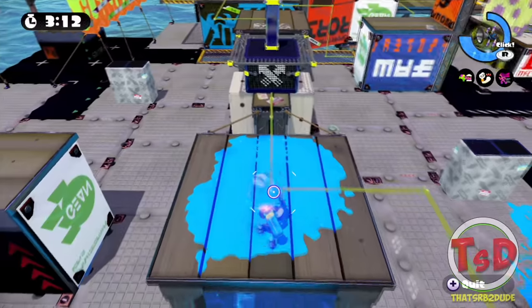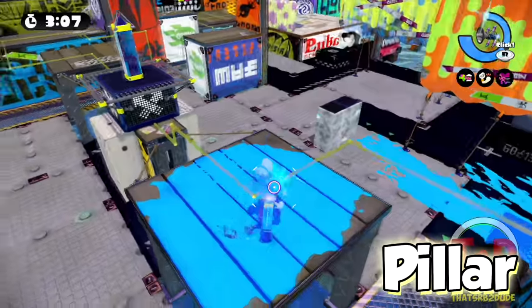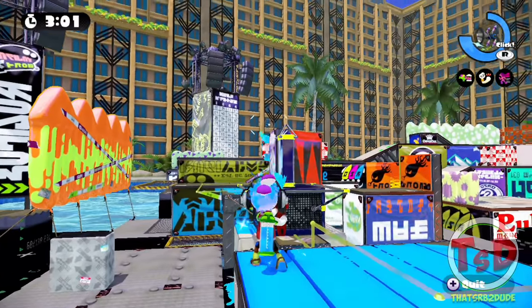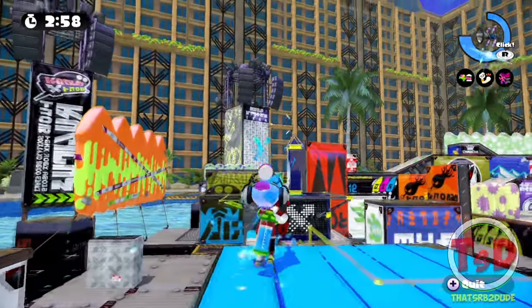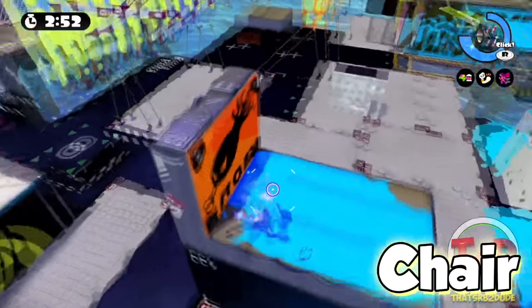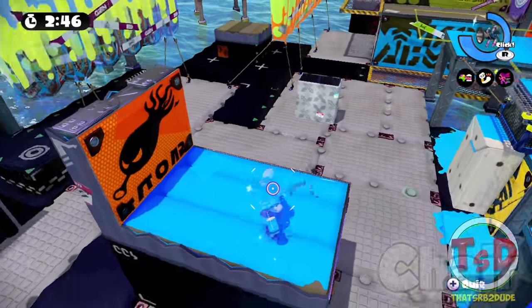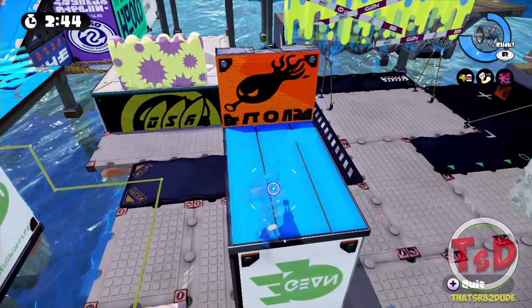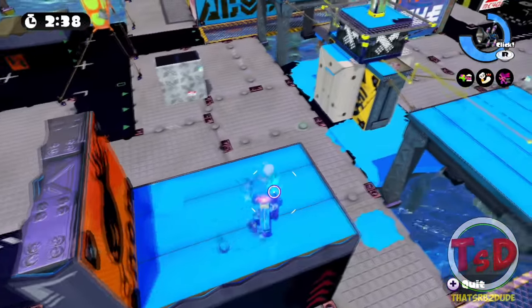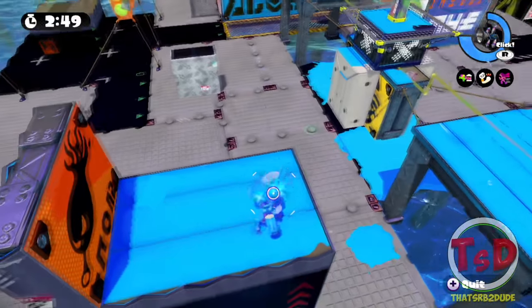This area is known as Pillar, and it is actually another sniping spot — especially in Splat Zones, where it has a little fence or wall just in front of the pillar. It's great for peeking, or if your sniper wants to get a little more aggressive. The platform right next to it is known as Chair — as you can see from this block, it kind of does look like a chair, hence why it's called that. It's a platform that people tend to go on, especially Dynamos in Splat Zones — they stand up here and paint, doing two or three flicks to cover the Splat Zone.